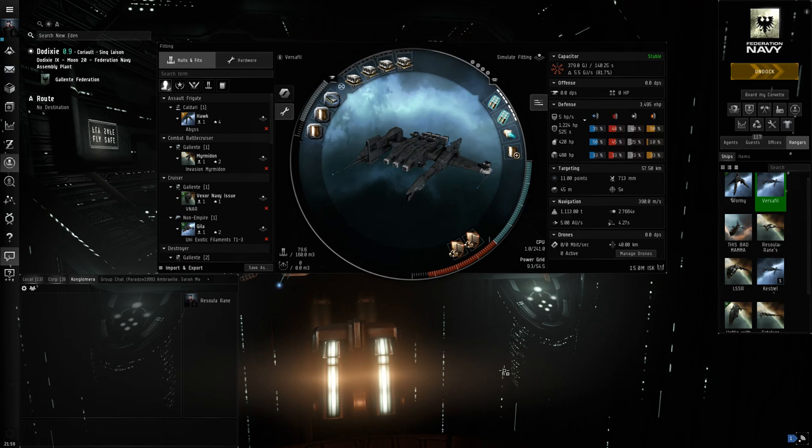In tier 1 filaments, assuming you're running frigates, anywhere between 60 to 100 million ISK can be made an hour by alpha players with very few restrictions. This assumes that you're looting every single cache that spawns and that you get about four of them done in an hour. Now there's two ways to do these filaments: number one by yourself in a cruiser, or number two in a frigate with up to two other friends, a total of three people.